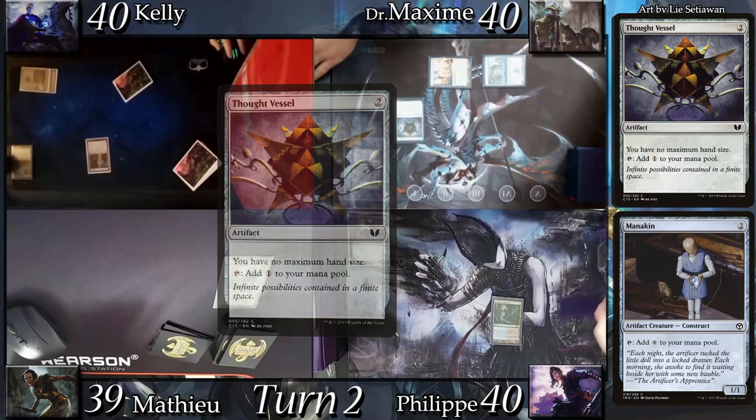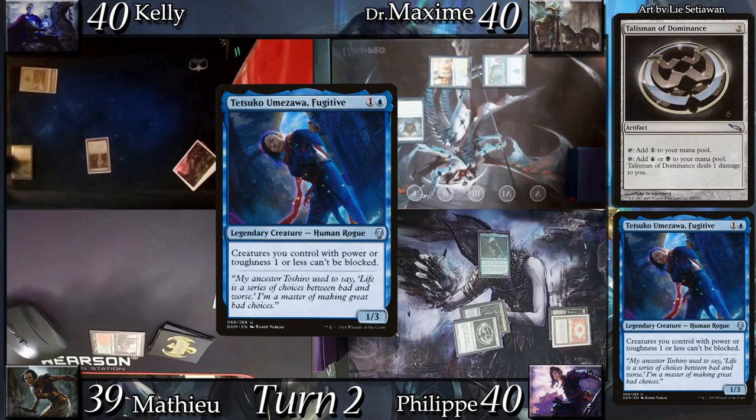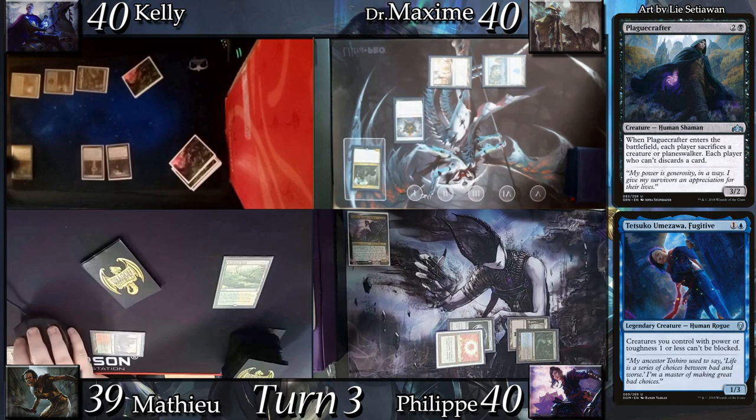I topdeck my Sol Ring which drastically changes my turn 2. I land drop a Swamp, cast the Sol Ring, and then cast Talisman of Indulgence. I finish by casting my intended turn 2 play, Tetsuko Umezawa Fugitive. Mathieu draws, skips his land drop, and passes. Kitty land drops a Swamp and casts Plague Crafter, sacrificing the creature to its ability — Max discards Solemn Simulacrum, I sacrifice Tetsuko, and Mathieu discards See the Unwritten.